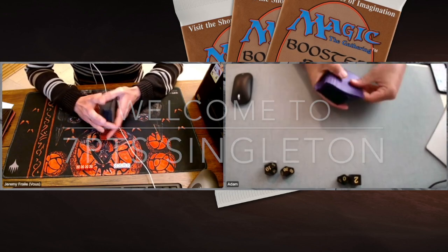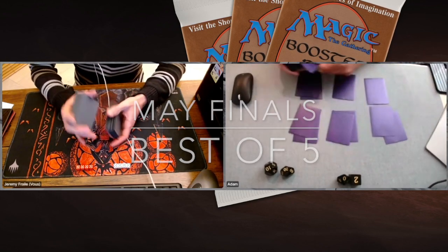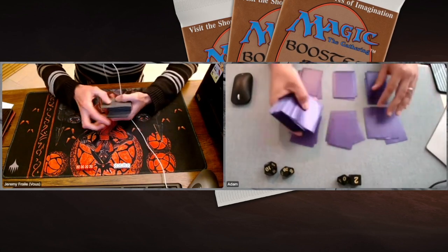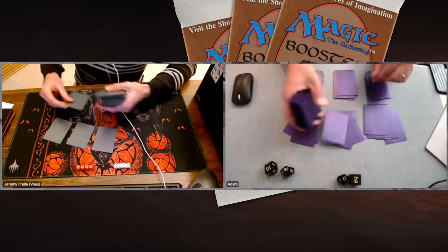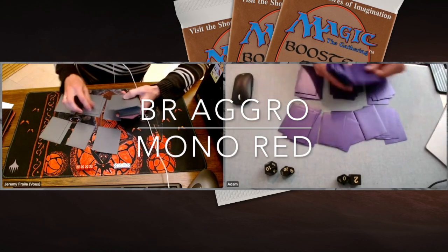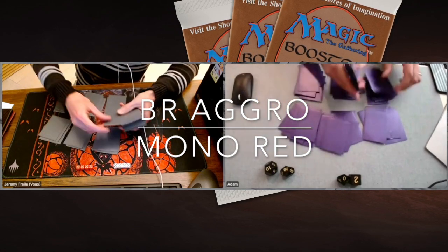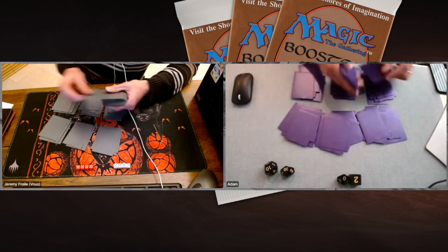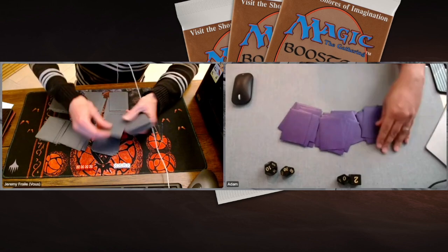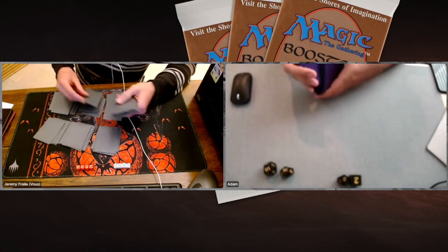We've got Jeremy who's playing a black and red deck. It's pretty aggro and packed with direct damage. His opponent Adam may have even more direct damage up his sleeve, playing a mono red deck with creatures like Bull Lightning and a lot of burn like Eternal Flame, Disintegrates — damage, damage, damage. Both players want really quick games targeting the life total, so maybe this could be a super short episode.